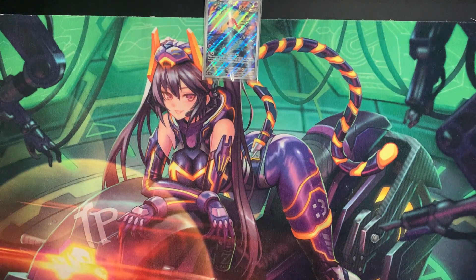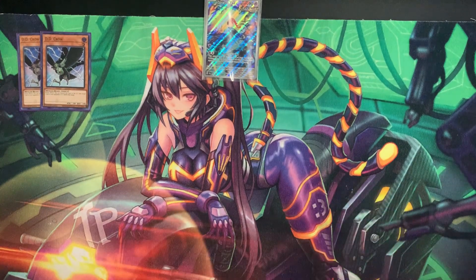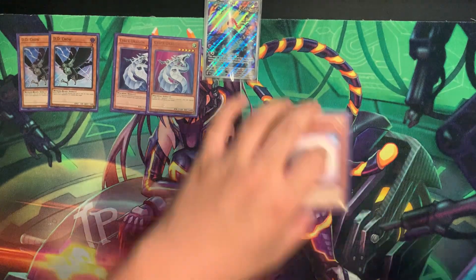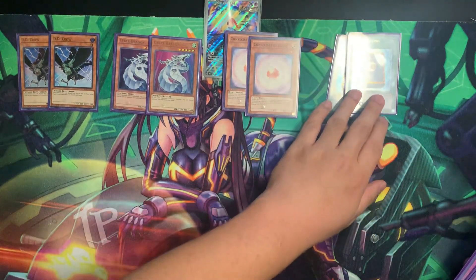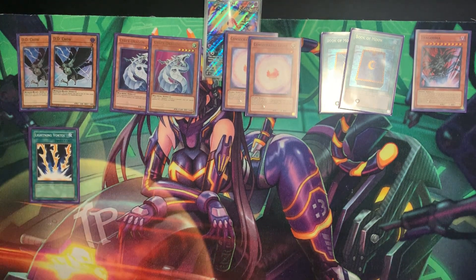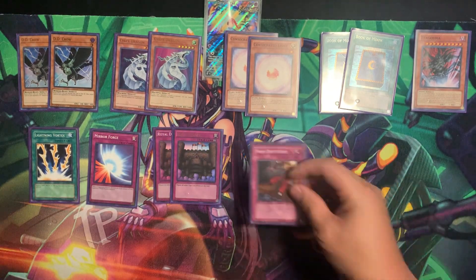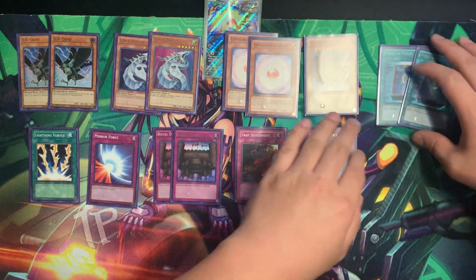Next up, the lovely side deck. Two D.D. Crow. Alongside two Cyber Dragon — the two-ofs are crazy. We also have two Consecrated Light. Two Book of Moon — we're two-ofs up in here. I forgot to add the Tragoedia — Trag is also in this. Lightning Vortex, and that ends the spells. Then we have Mirror Force, Royal Decree for all those weird decks that are out there, Trap Dustshoot, and Torrential Tribute. Yeah, that'll do it — that's Trag.